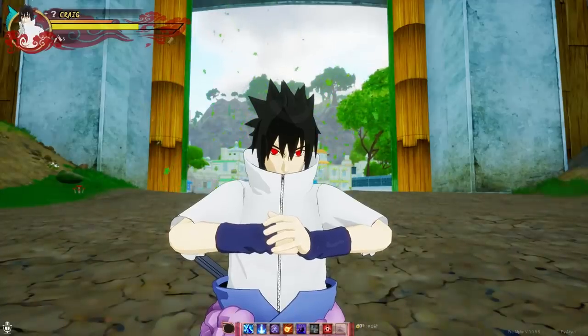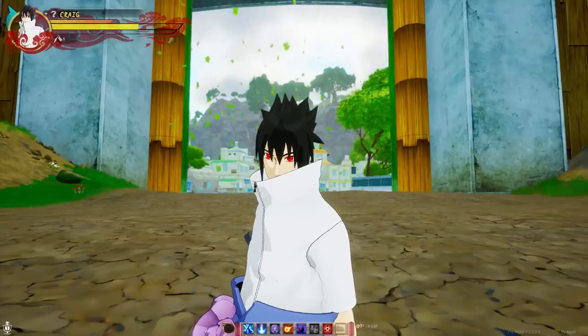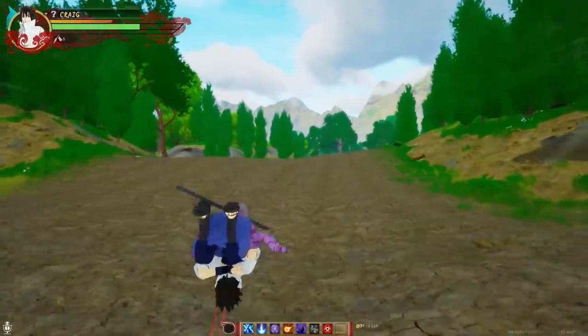This is the Sasuke that fought against Danzo. I didn't really add any new jutsu other than Susanoo Ripcage and Amaterasu. No cap, Susanoo Ripcage in this game is probably the best jutsu — like you really don't need much else. Let me just show y'all this.